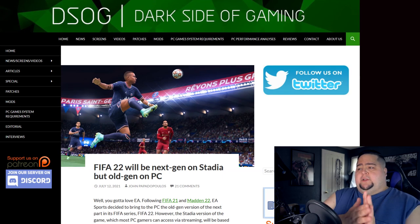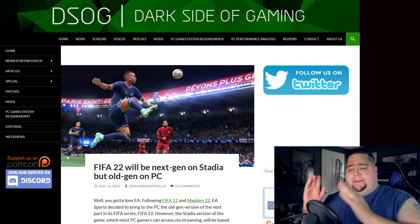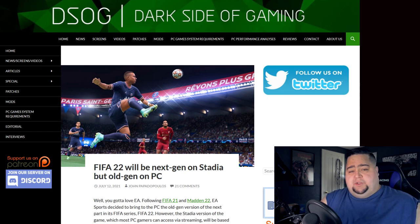Next up, FIFA 22. We already knew this game was going to have next-gen graphics features on console only and not on PC. Not really surprised, because the same thing happened when the Xbox One and PS4 came out — the new versions of FIFA and Madden had graphical enhancements on next-gen consoles but the PC got shafted and had to wait an additional year. I understand consoles are more important to EA than PC, but the fact that Stadia is getting it really doesn't make any sense. Why would Stadia get next-gen features but not PC, when Stadia is basically just streaming a PC version over the network?